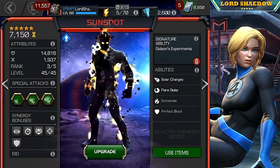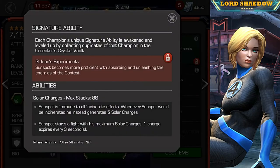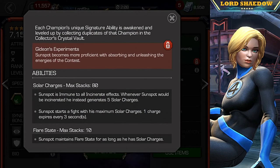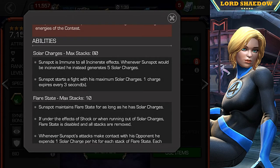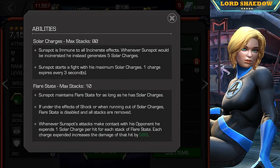Let's take a look at his abilities. He's not awakened, but his awakened ability gives him more max solar charges — another 40. He's immune to all incinerates, and whenever Sunspot would be incinerated he gains five solar charges, which is very important. Managing his solar charges is key to unleashing his damage. He starts the fight with his maximum solar charges, and one expires every three seconds.